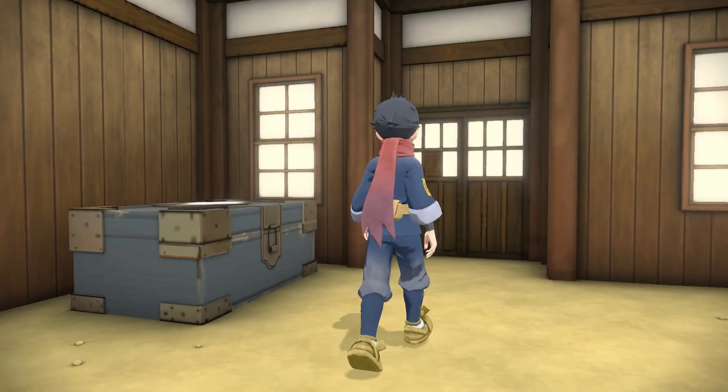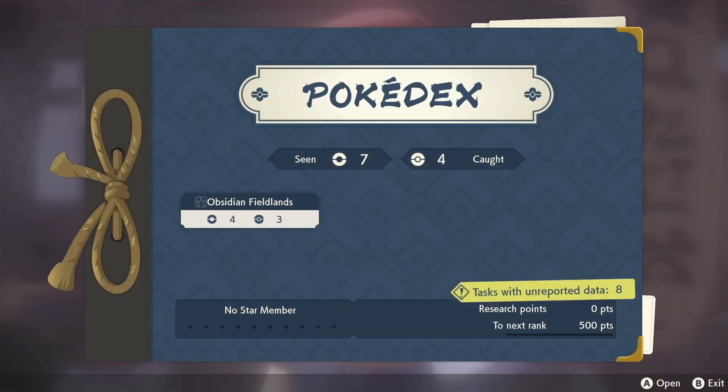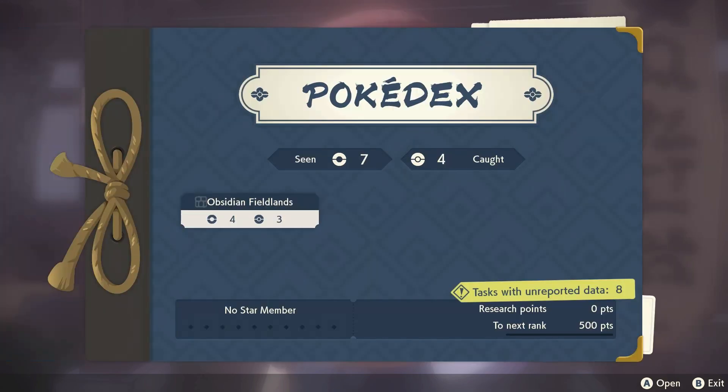Your job on the Survey team is to build the Pokedex by catching, training, and battling every Pokemon you can find. By adding to the Pokedex, you advance your star rank, which is this game's version of gym badges. Higher ranks allow access to new zones, new items, and higher level Pokemon. Building up the Pokedex is also your main source of money in-game, as you get paid every time you add something new.